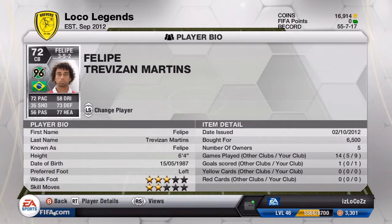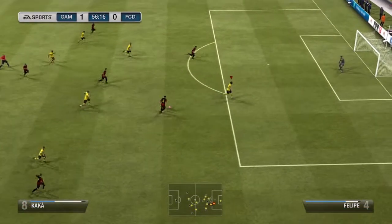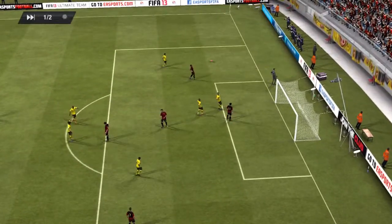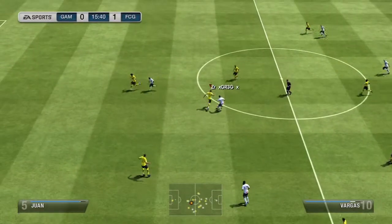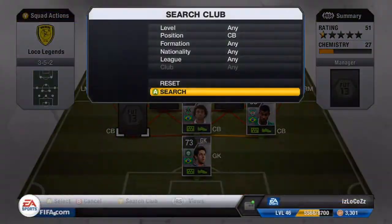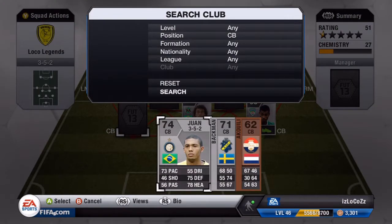I decided to go with Felipe as my middle centerback. He's 6'4" and extremely good in the air — you could probably guess that from his 6'4" and 77 heading. I show clips of him intercepting the ball and deflecting shots on goal to highlight his other qualities beyond aerial ability.